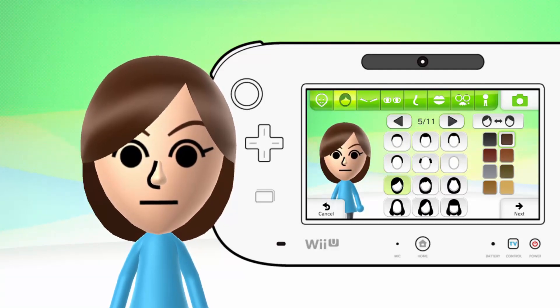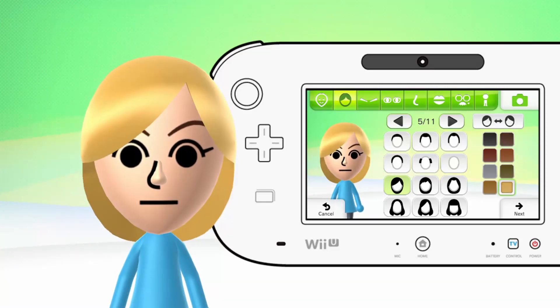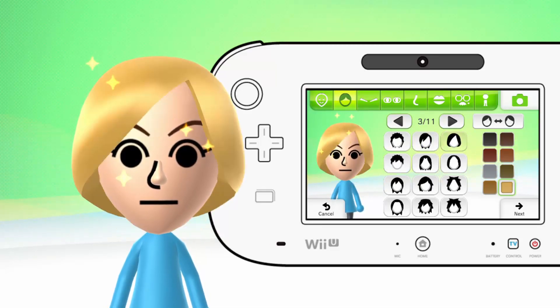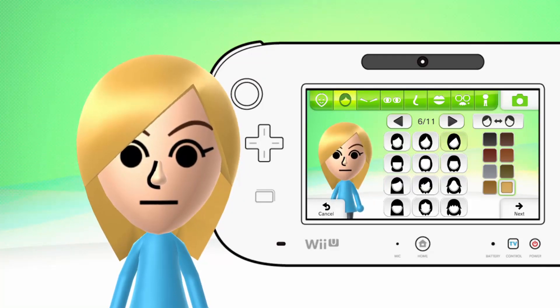Now the first thing is the hair. This is going to be a little interesting, so just bear with me. First, you're going to make her hair blonde, obviously, because she has blonde hair. And if you go here, you can put this hair color right here. Wait — no, that won't fit. I thought that would work, but no, it just wouldn't.